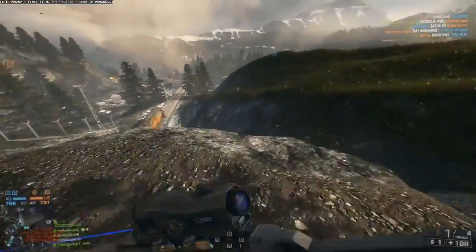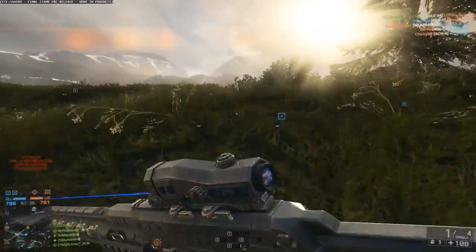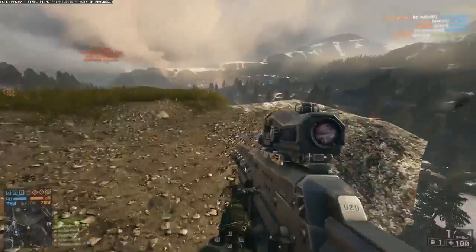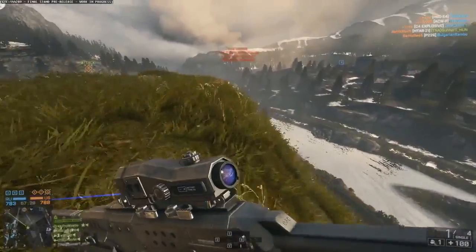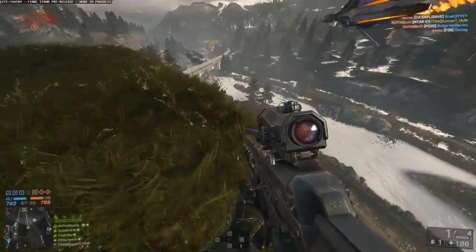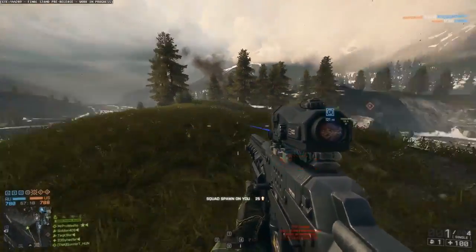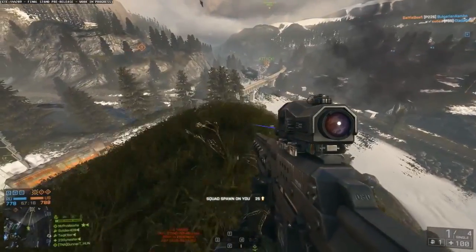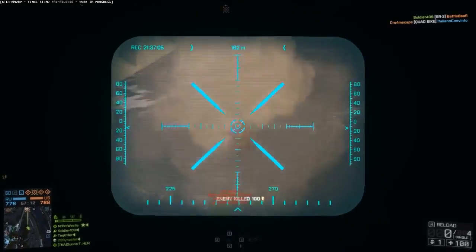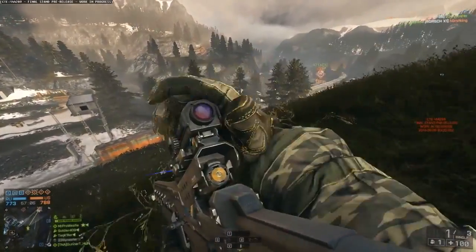First up, you have your standard four maps, and these are all themed around 2142. For those that don't know, Battlefield did have a futuristic fling at one point with a game called Battlefield 2142. The idea of these maps is supposed to be a sort of prologue to what actually happened in 2142 — a homage to that game. A lot of the locations are the big open expanses you'd expect for vehicles, but they've also worked in some tighter infantry-centric locations as well.